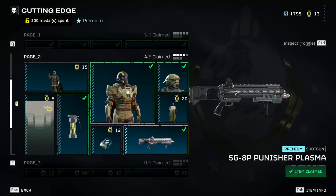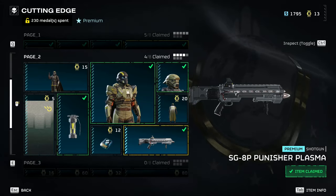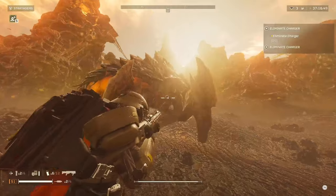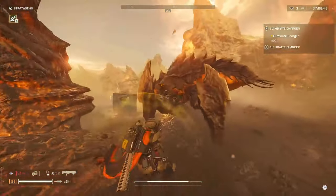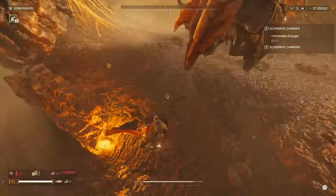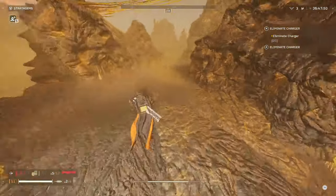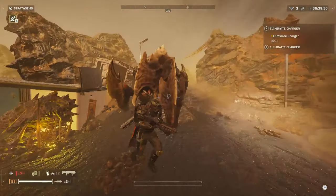Moving on to the SG-AP Punisher Plasma shotgun — this one is pretty good, but I wouldn't call it a new meta weapon. On the bug side, it's an AOE explosion, so you can easily kill yourself if a stalker or any enemy rushes you and gets in your face. A good general rule of thumb is you pretty much don't want to take AOE explosive weapons into the bugs, since they can close the gap. With the new missions spawning over ten bile titans and five to ten chargers at once, you need a weapon that puts out a lot of damage quickly, and the Punisher just isn't quite there.